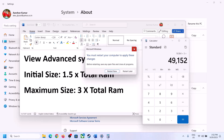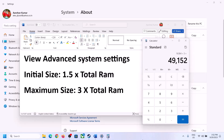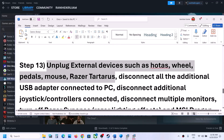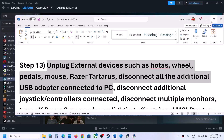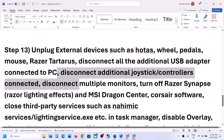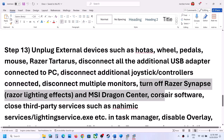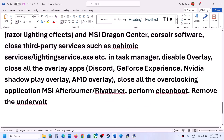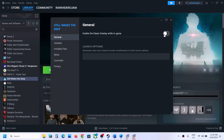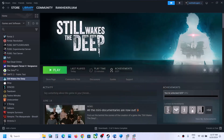The next step is to unplug all external devices you are not using, including any additional controllers. Launch the game on a single monitor. Close any third-party applications or services that are running. Also disable the Steam overlay — go to Steam, right click the game, select Properties, and turn off 'Enable the Steam Overlay While in Game'.